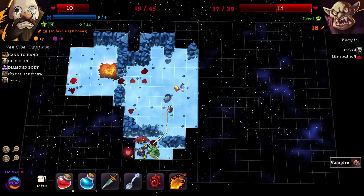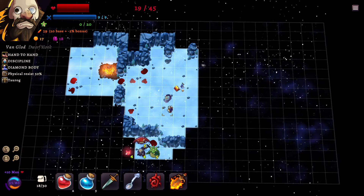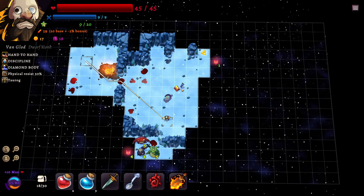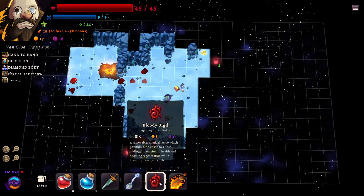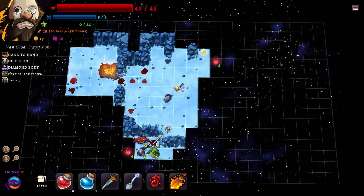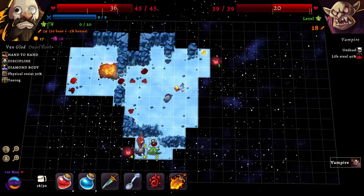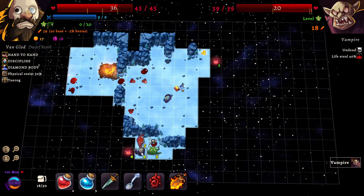This vampire has 56 out of 39 health so he's pretty healthy. I'm gonna hit him to get rid of that extra health he just stole off of me — he can only do that once I unveil him, which is great until we start finding vampires that warp into the darkness. We're level four, our regen rate is 4 times 2 plus 1, that's 9. I'm actually thinking about getting rid of the bloody sigil soon — as a contribution to my regen rate it's falling further and further behind.